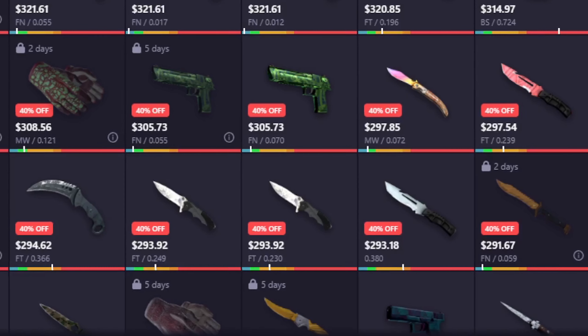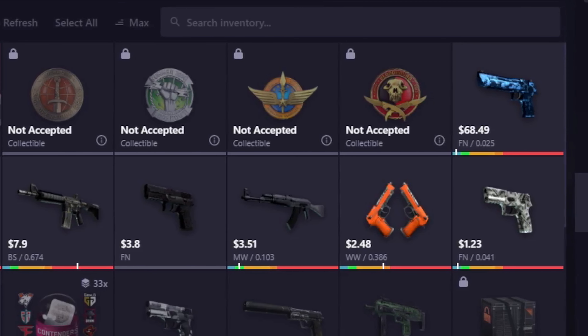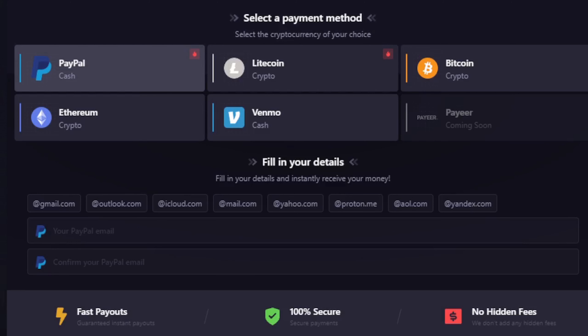The rates over there are pretty compelling, and they're offering you guys a massive 40% bonus when you use the link in the description. And I know many of you guys are interested in finding ways to cash out your CSGO skins — this is the perfect site for you guys because they offer a variety of payout options, which I'm sure many of you guys will appreciate.